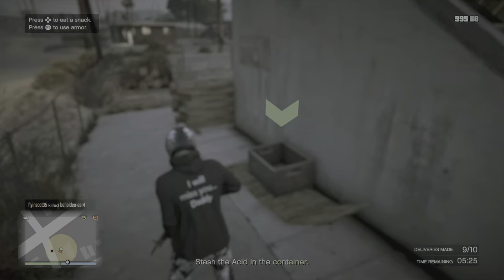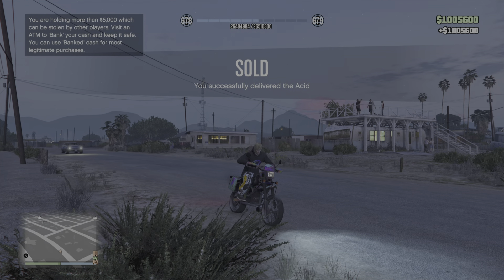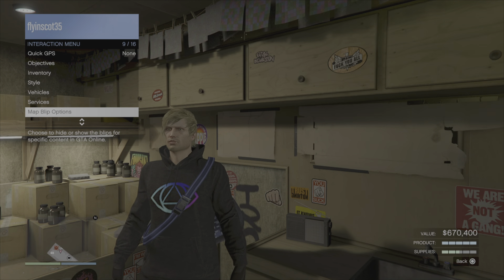It actually changed again. Rockstar did another tunable update in the background in between my two sale missions. The whole point of this first sale mission was to show you that I had removed my personalised Acid Lab acid name. As you can see, my acid value is $670,400 — that is without the 5% added for the personalised acid name. You could still sell that in a full lobby to get the maximum 50% public lobby bonus, which at the time of recording was capped at 20 players with a 2.5% bonus for every player, up to a maximum of 20.